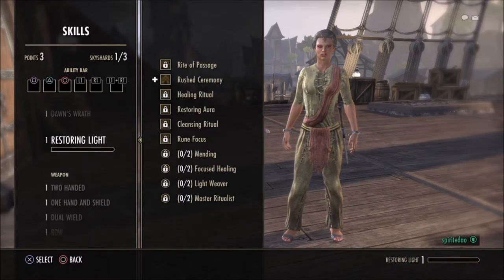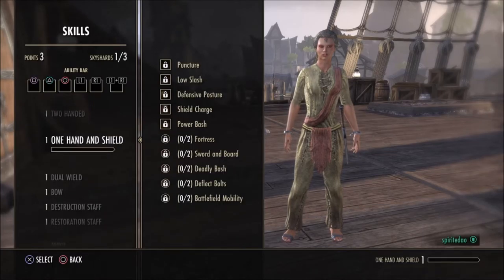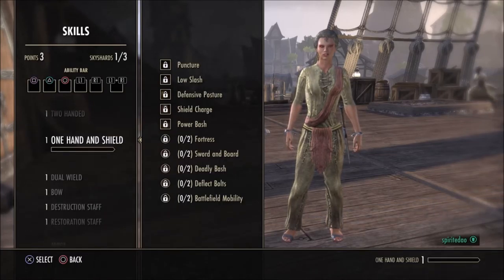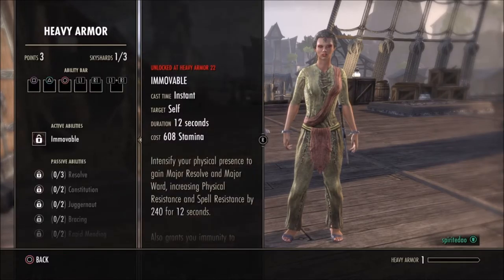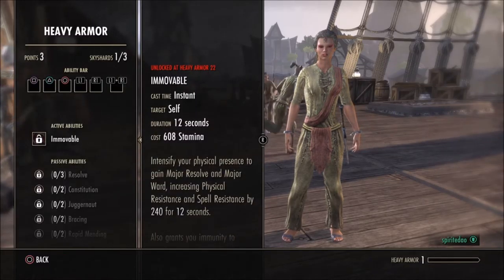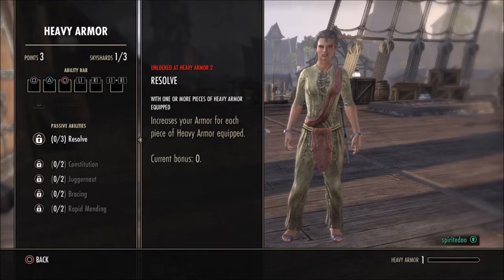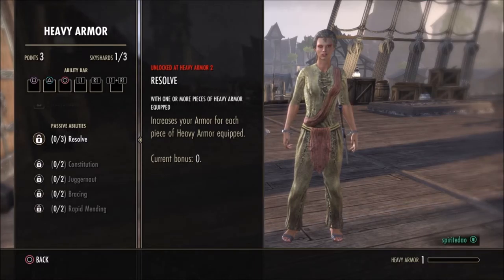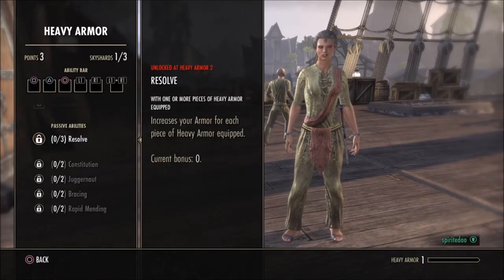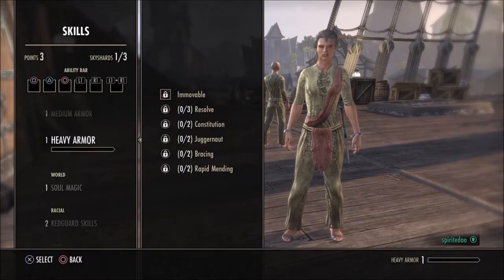After attributes, you get ability points to apply to your skills. Every class comes with three different skill trees. I'm a Templar so I have those unique class skill trees, and then outside of that, whatever weapon you equip you'll get that weapon's skill tree as you use it and level it up individually.